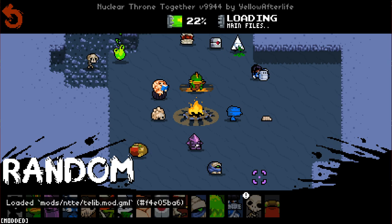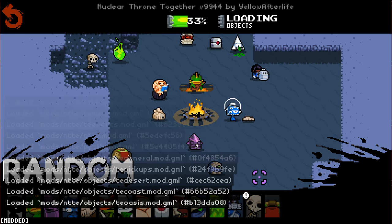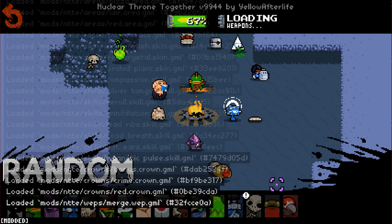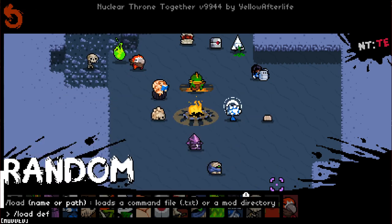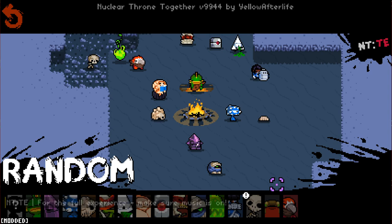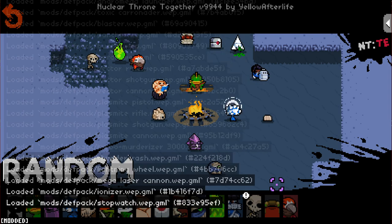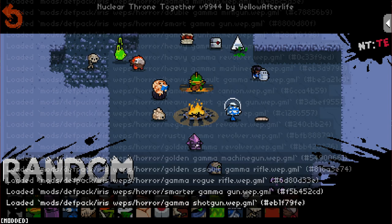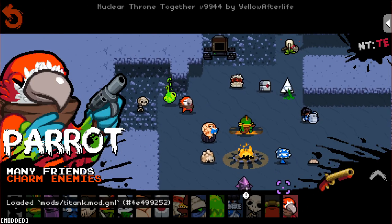We're going to jump on in as Parrot today. I might be able to get a thumbnail in time - if not, I'll find a way, maybe I'll just stick a picture of an actual Parrot and put a mellow on its head. Either way, we're going to be jumping on in. We just got to load the other two mods here - Death Pack as well. And then load mod T-Tank. We are good to go. Let's jump in as Parrot.